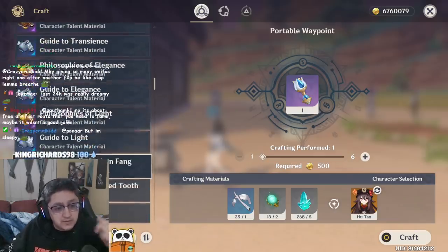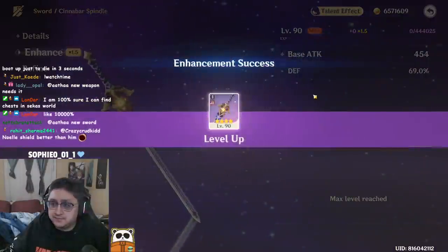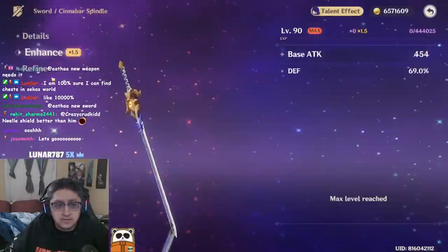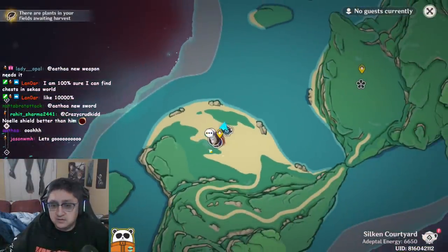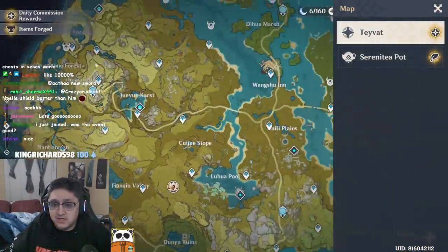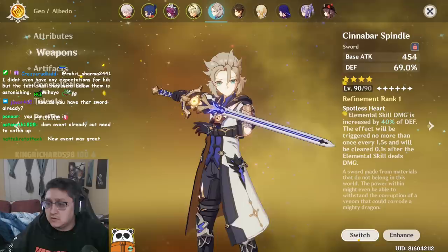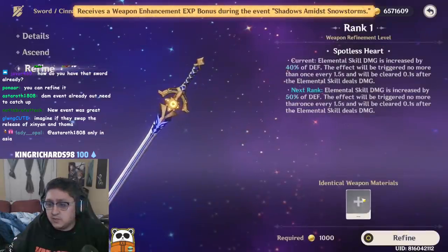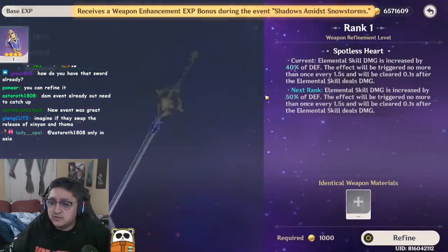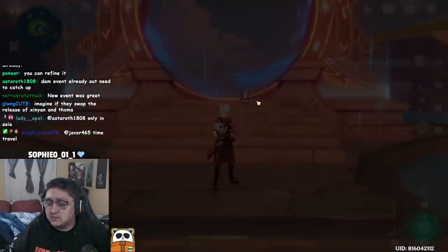Let's level this weapon to 90 real quick. Alright, we got a level 90 Cinnabar Spindle. I was really surprised at the level 80 damage, so let's check it out at 90. Right now it's giving 40% of defense, and when we use the Alkahest we can get 50%. Let's keep it at 40 for now and test it.